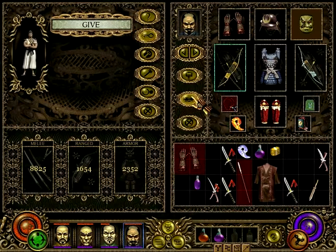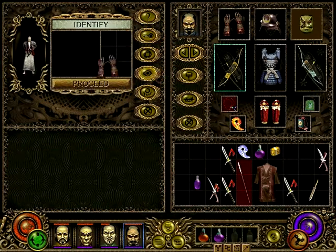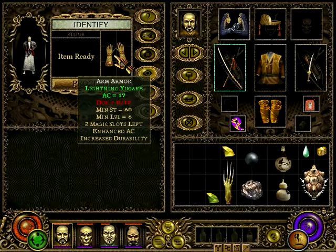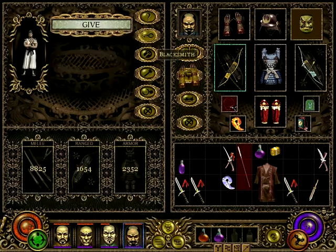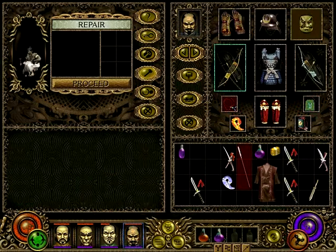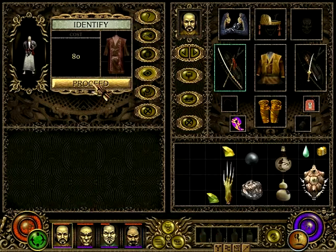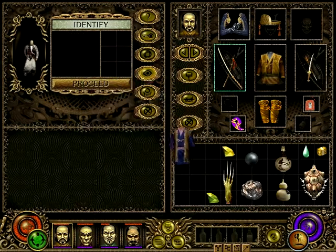This needs identifying, so go to the priest — 97, 80. Lightning, enhanced AC, increased durability, which is very good. But I need to repair it, so back to the blacksmith. Repair it for 2. Exchange it for that one. Identify please — 80 to identify, it's a lot. But oh, I actually have a lot of money. Didn't notice.